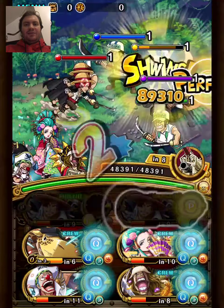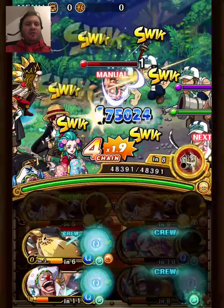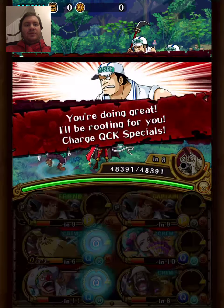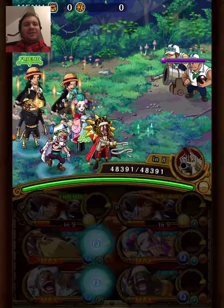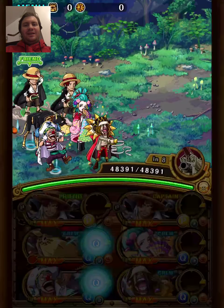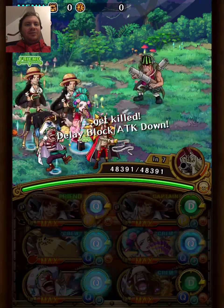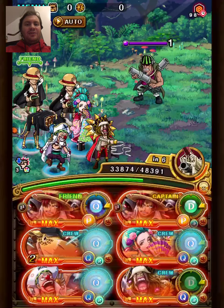This month I'm going to kick things off with the OG treasure map booster, which is Buggy. He was the booster for the first treasure map, and I've heard that he was incredibly hard to pull — some people spent over a thousand gems trying to get him. Must have been crazy times, but he's actually not a bad unit.